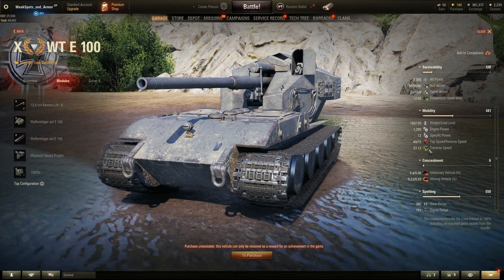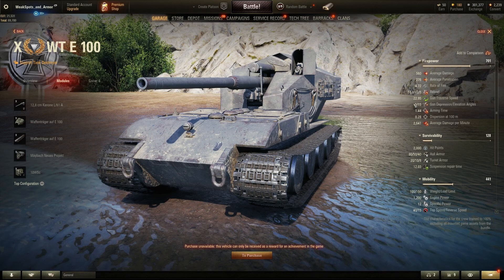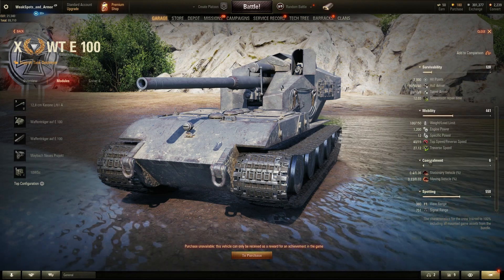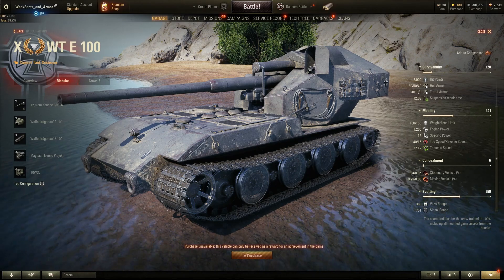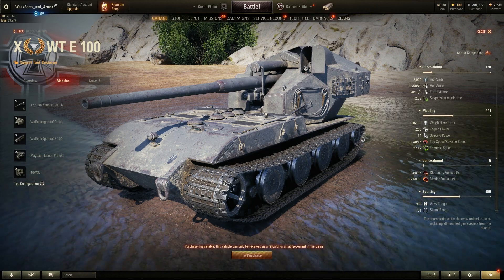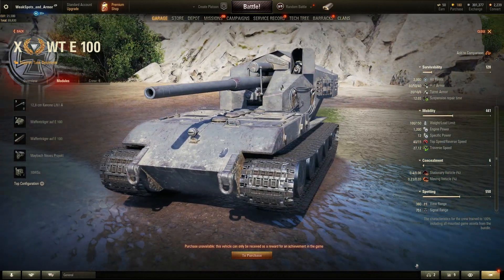The hull traverse is 27 degrees per second — the Defender has 21 — and the turret traverse is 22, while the Defender has around 25. So both hull and turret turn slower than a Defender, for comparison. The camo value is 6 — really bad, worse than the Jagdpanzer E100 — so you will be spotted from long distances. View range is 380 meters, which is solid.